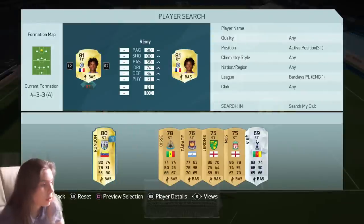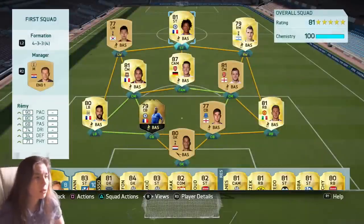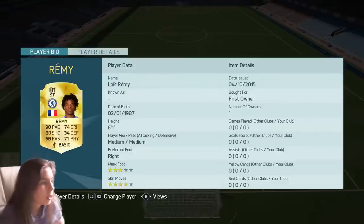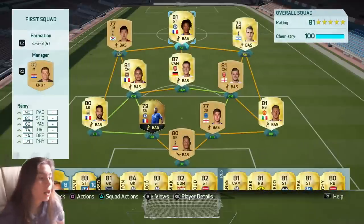And then we have got Loic Remy. He's actually really expensive — he's like 23k, and I did pack him yesterday. The reason for that is he's got 90 pace and 80 shooting, 71 physical, 74 dribbling. Beast card.